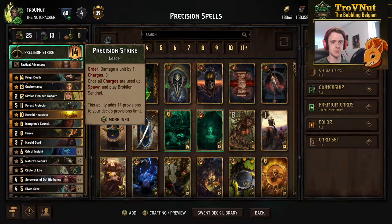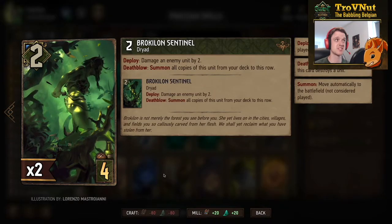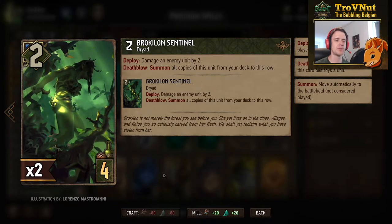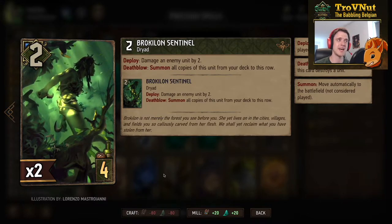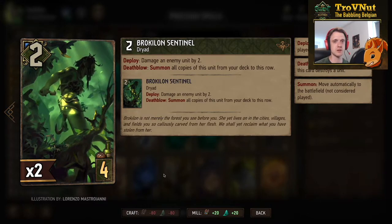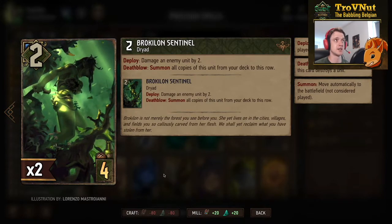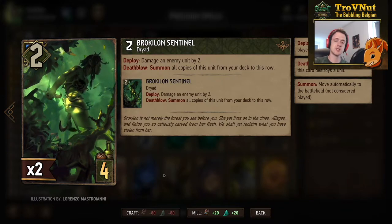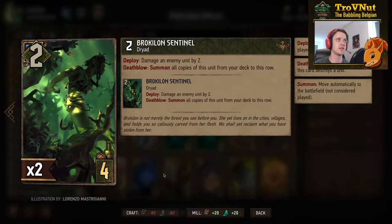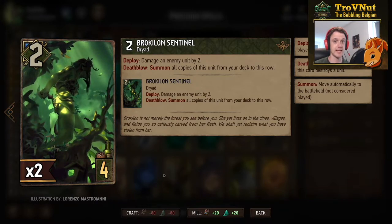If you're not interested and just want to see how this deck works in action, you can skip ahead to the example matches. We start with those Brocculon Sentinels immediately: two power, deploy damages an enemy unit by two, and if you kill something with that damage you summon all copies from your deck to this row. Your leader ability has a Brocculon Sentinel as well, so if you keep two in your deck and use your leader ability effectively, you can have three of them on the row in one go and thin your deck immediately.